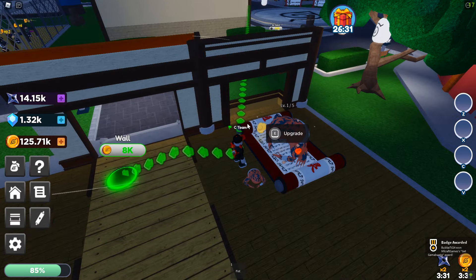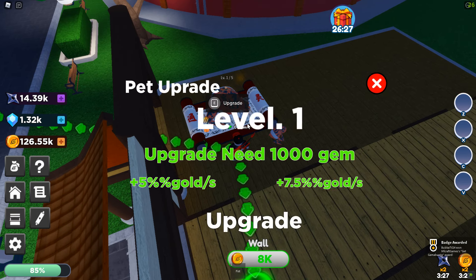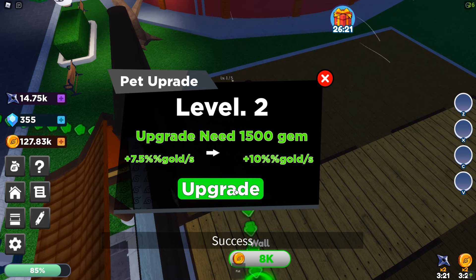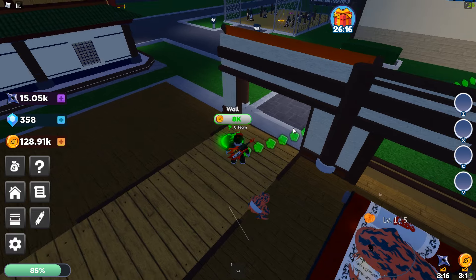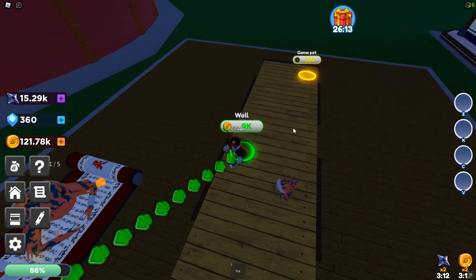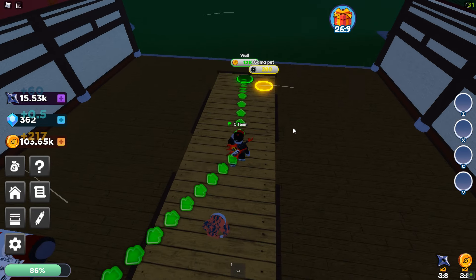Oh, I got a gold pet! What does it do? Upgrading it needs a thousand gems — it's giving me more gold per second. Boom, 200 gold per second! We actually have a pet now that gives us more money, which is great. Money in this game is pretty much king of everything — it's your ground-level resource for basically everything.